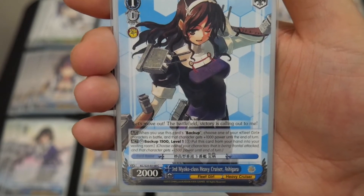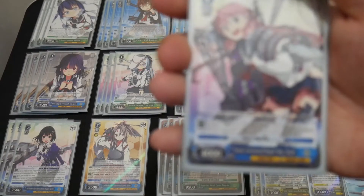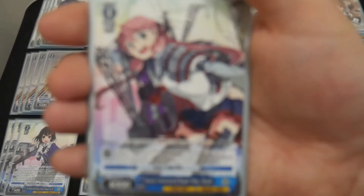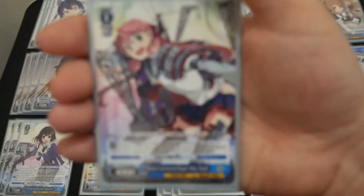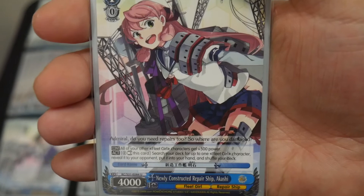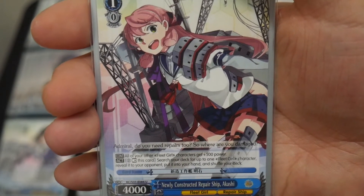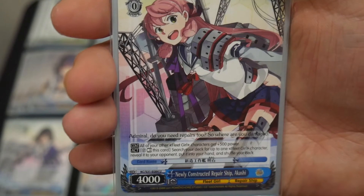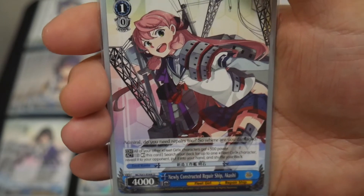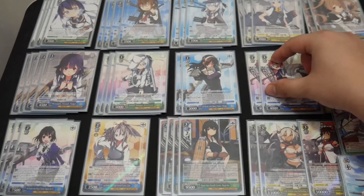The next card is Newly Constructed Repair Ship Akashi, running at 2 copies. It has 2 effects. The first is continuous: all of your other Fleet Girl characters get 500 power. The second is activate: pay 2, rest cards, search your deck for up to 1 Fleet Girl character, reveal it, put it into your hand, and shuffle. So if you have the stock, you can use it to plus and maintain hand size.